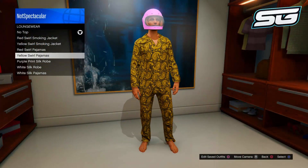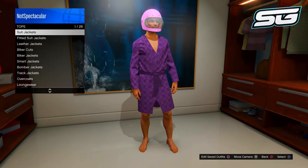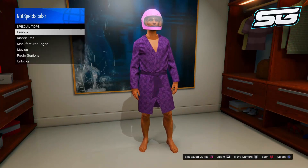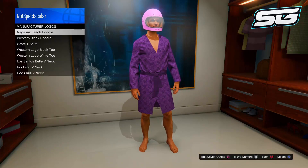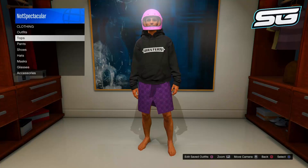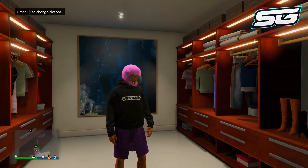You can also do this glitch to get the man skirt. Go to tops, then go to loungewear, and wear any of the robes — I'm going to wear the purple one. Once you've done that, go back to special tops, go to manufacture logos, and put on the Western or Nagasaki hoodie, and you will notice it gives you the cool man skirt.